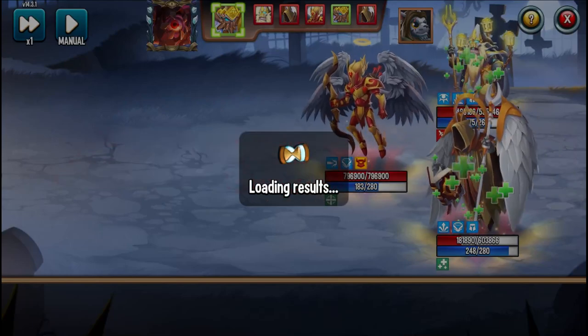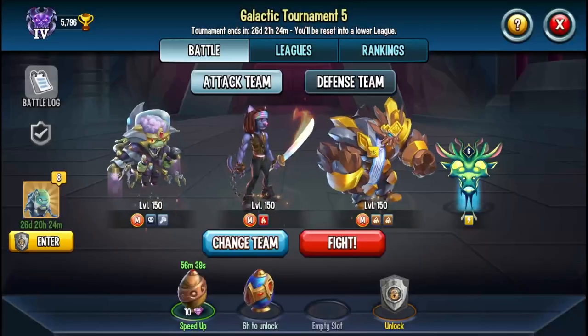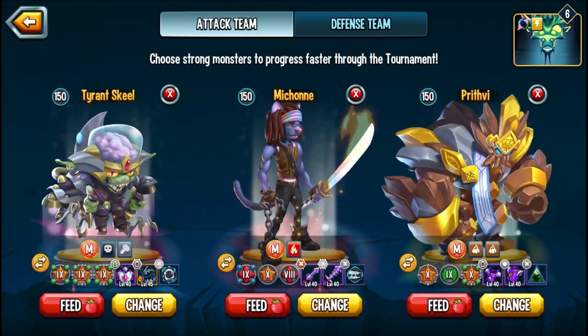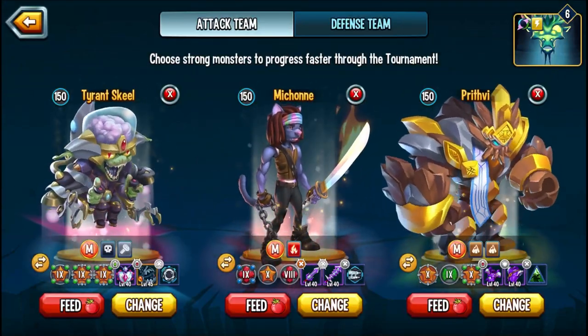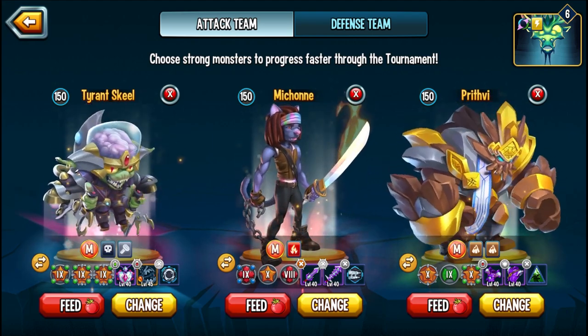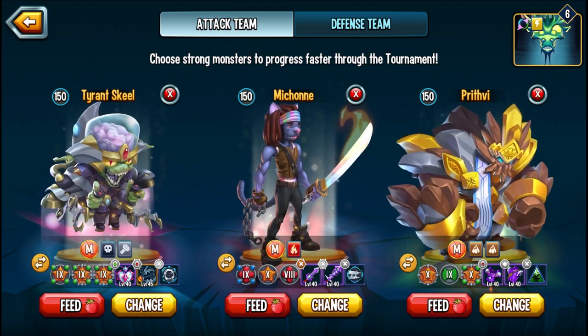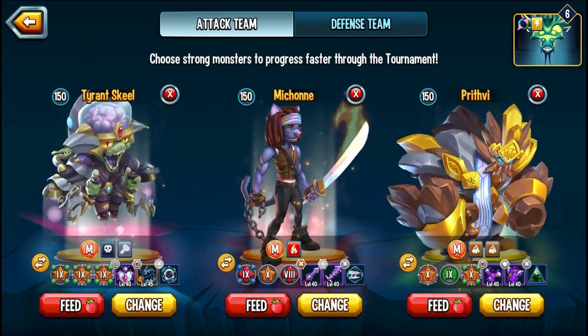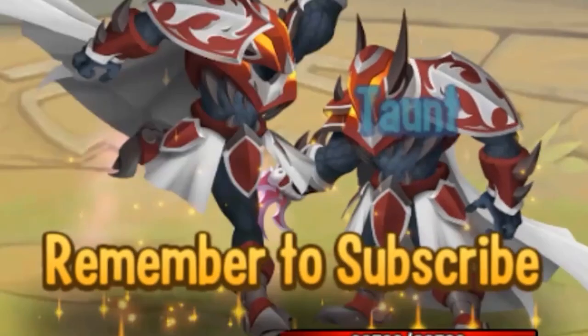But overall, definitely not meta, definitely not needed. You've got to run him with some sort of attacker that has its own issues. If you pair him with a pierce monster, it's like — why do I even need Skeel? I'd rather run 3x or 2x damage. But there you go, guys. I hope you enjoyed this video on this exclusive first look at Tyrant Skeel. Hopefully it helps you figure out whether or not you need this monster. Any thoughts in the comments below — thank you very much, and remember to subscribe.